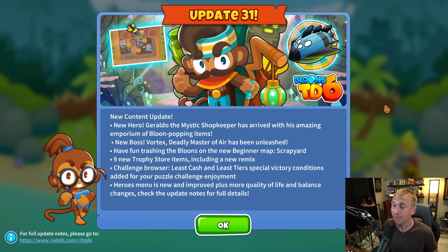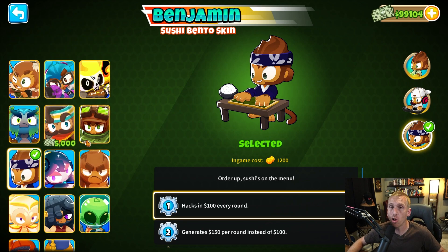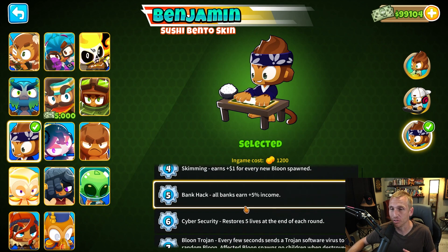It is here, the update we've all been waiting for. We get the almighty new hero, Geraldo, and we get a cool new boss bloon. I will leave all the patch notes below, but as you can see, the new menu for heroes was a part of it, and we can see all of them in one spot rather than scrolling all the way crazy left and right.